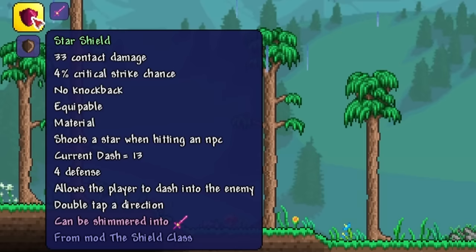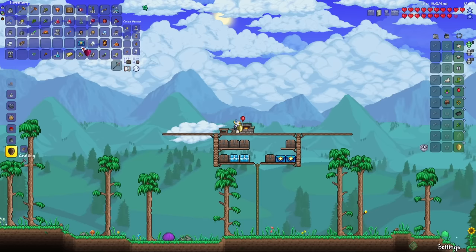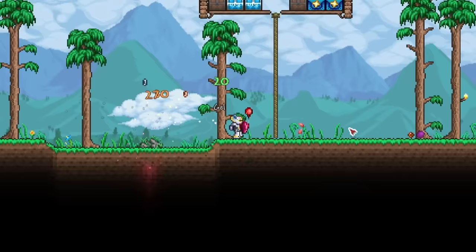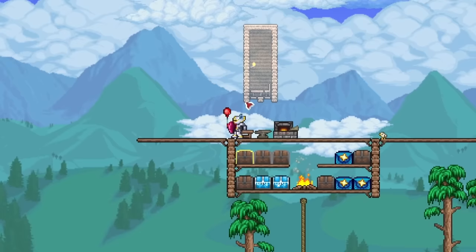Now this should be the Star Fury — yep! Now I can craft the Star Shield. It has 33 contact damage plus a special ability: shoots a star when hitting an NPC. Let's equip it and go dash into this purple slime. That's pretty much double the damage. Let's build some NPC houses, and then I'm going to wait until nighttime to take on the Eye of Cthulhu for my first boss.